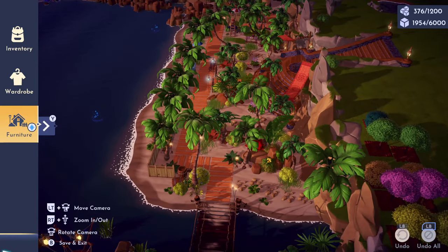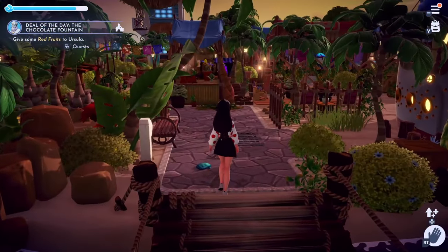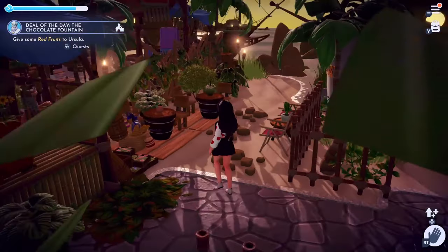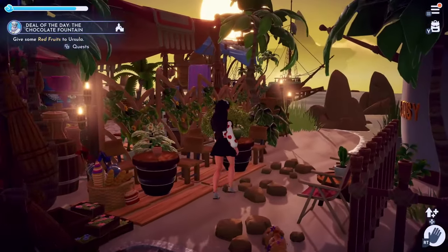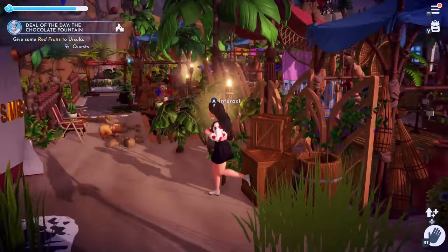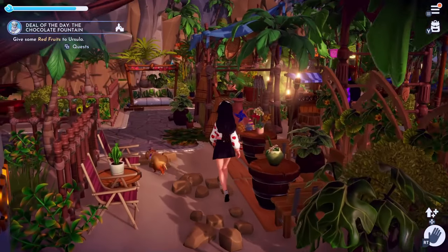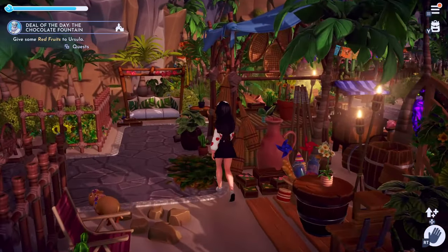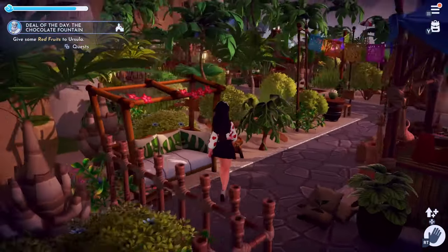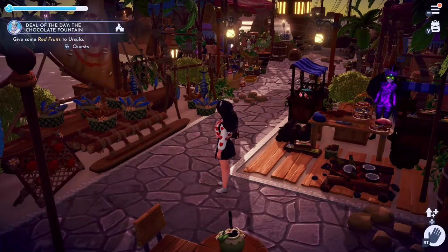The next spot on my Dazzle Beach is this beach market, and this was actually the very first build I did with the new Eternity Isle DLC — I think a couple of days after the release. I was very excited to do this build on my beach, and it actually inspired my desert city build. I have videos of all these on my channel in my Disney Dreamlight Valley playlist.